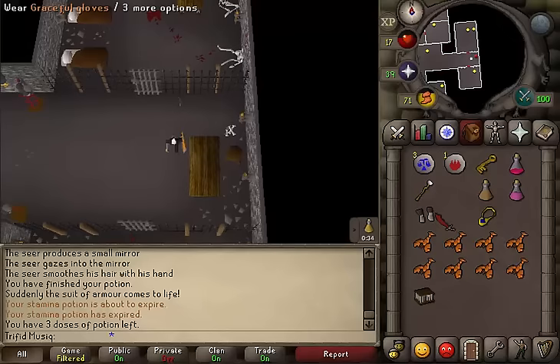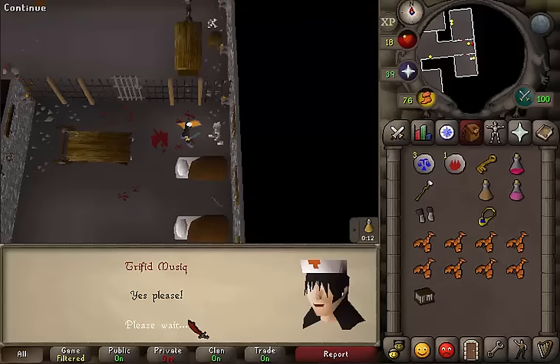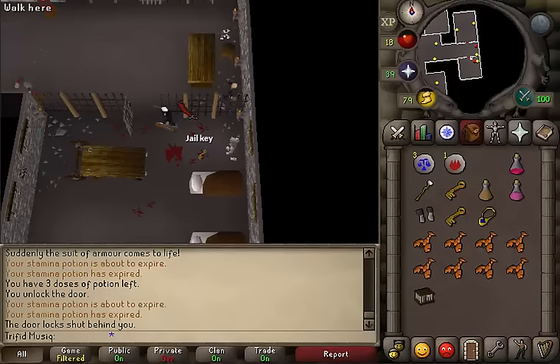When you have killed the jailer he will drop a jail key. With the key, go to the southern prison and use your jail key on the door. You will enter the prison and talk to Valrak. Select the first option: 'Is there anything good exploring here?' Then say 'Yes please' and he will give you a dusty key. If you want a second one, just talk to him again and select the same options. Then drop your jail key, open the door, and go back outside.